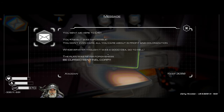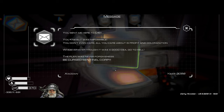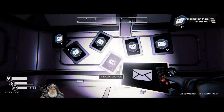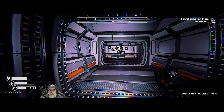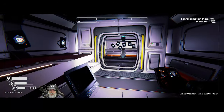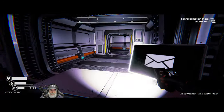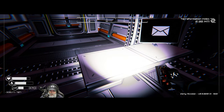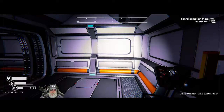Let's take that apart. The message reads: 'You sent me here to die — you knew it was impossible. You don't even care. All you care about is profit and colonization. Whoever thought this was a good idea, go to hell. The plan was never forgiveness. Be cursed, Sentinel Corp.' So this guy was a prisoner too. It would be cool if they had his skeleton down here. He said in his notes the planet wouldn't be ready for another two years, so I guess we got the timing right.